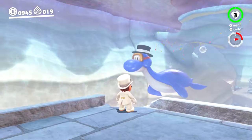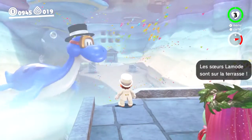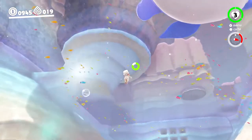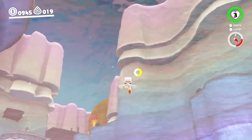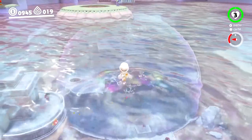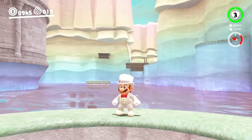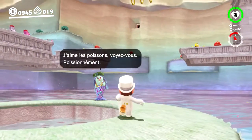On le voit la première fois dans Mario 64, dans un niveau souterrain, dans une espèce de grotte. Espèce de Yoshi bleu. Ça pète quand même sur une télé 55 pouces. Et d'ailleurs, l'aliasing est moins perceptible ici — tout est réussi dans ce monde, c'est incroyable.